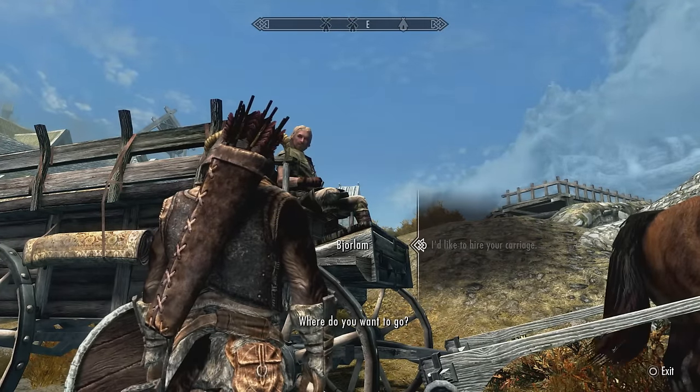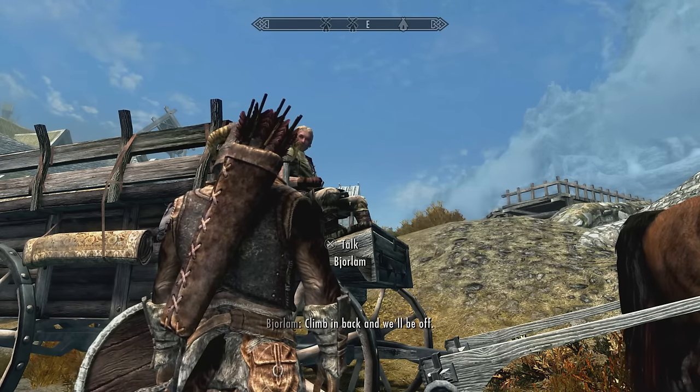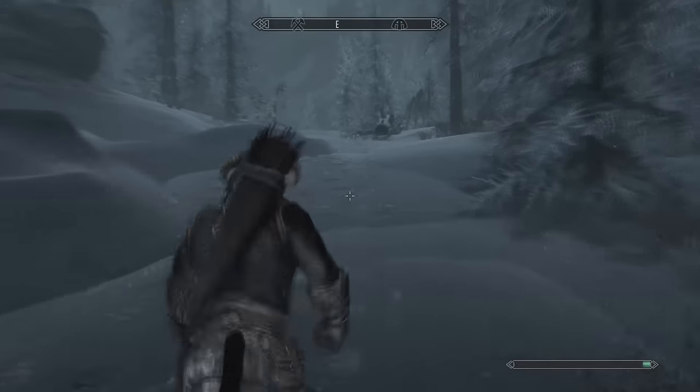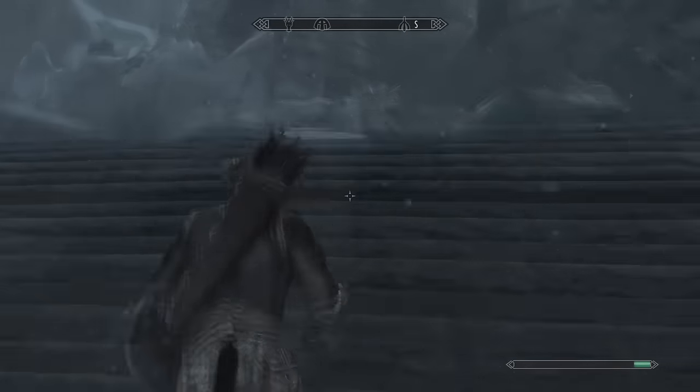Head to the city of Whiterun, then take the carriage out front to Morphal — it will cost you a small amount of gold. Once you've arrived in Morphal, head south-west to a location known as Lost Valkaig. On your way there, you'll want to turn your difficulty down to Novice. This will make the tougher enemies a lot easier so you can get the weapons. If you want to make things hard for yourself that's your call, but we recommend using Novice for this, even if you're going to play the rest of the game on Adept or Master difficulty.